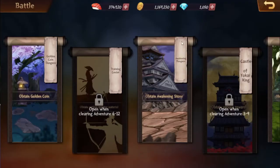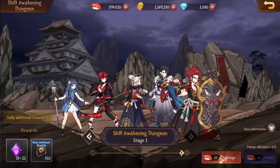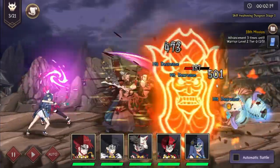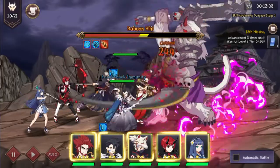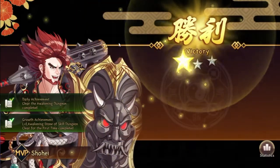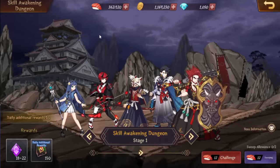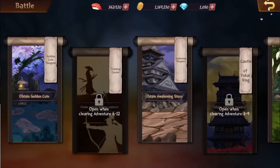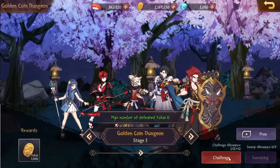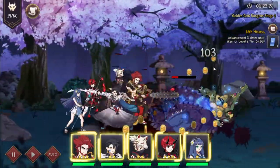There are some more modes. You have gold dungeons, training center, and awakened dungeons. You go in there and play these to get your awakening stones, which you need to awaken your characters. I thought there might be a level cap but apparently I'm strong enough to do these. I got some awakening stones and also Crystal Origins, which I'm guessing help awaken your characters to make them stronger. You also have a gold dungeon — you go in and it's the same as other levels. They're clearing these out pretty fast, so my team is actually pretty strong.